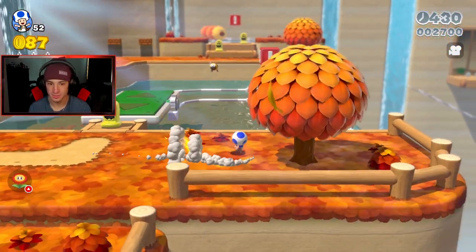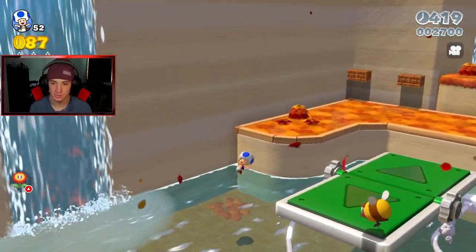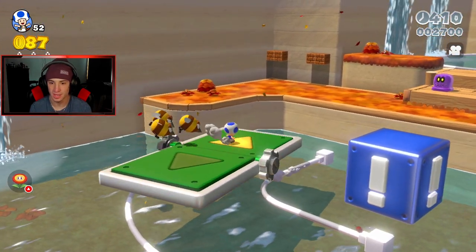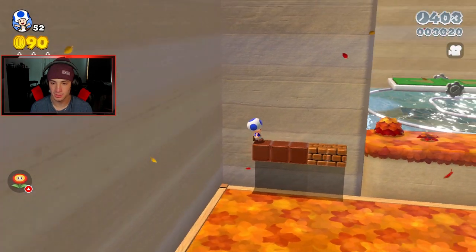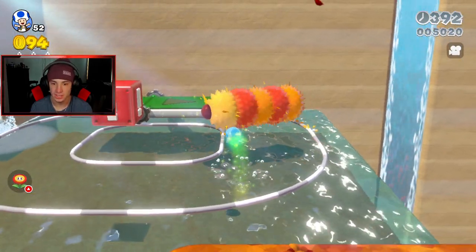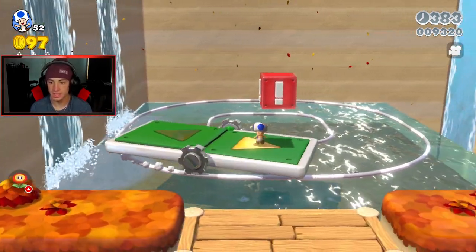Heading over here — don't think there's anything inside that waterfall. There's not. We got the bees buzzing, don't like them one bit. I'm gonna hop over and hit the block, get up here. Found a star! I'm with that. What the star does is let me take out these electric enemies — come here, I want you dead. Take him out so we don't have to deal with him. Hitting this button and heading this way — I don't think we missed anything yet.